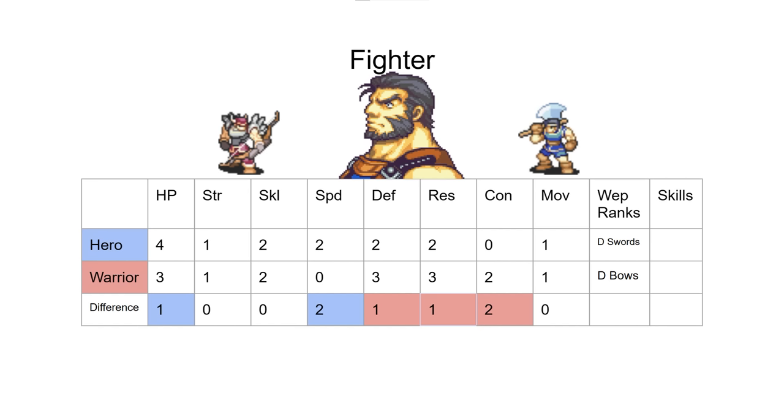Offensively his problem is really the speed, because his strength is very high. When he doubles, he tends to one-round, but he doesn't double all that often. We've got the same speed rating gain because Hero gives two speed and Warrior gives two con, but Garcia is a thick man who doesn't need more con to not lose speed to his weapons. That's the difference between Garcia and the Pegasus Knights — they're actually losing speed to their heavy weapons.